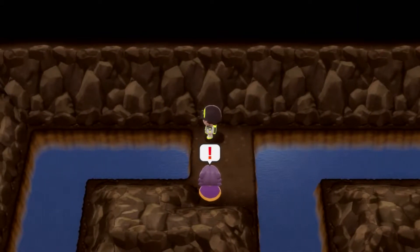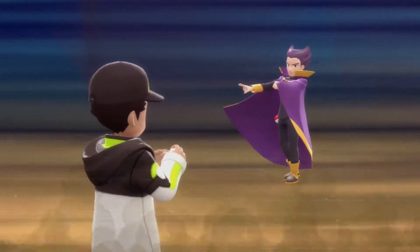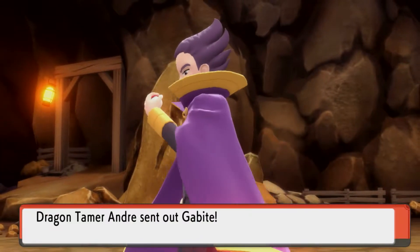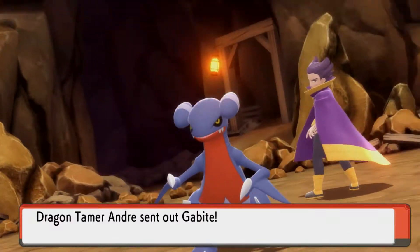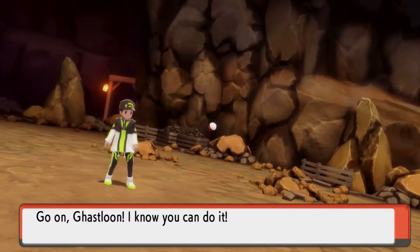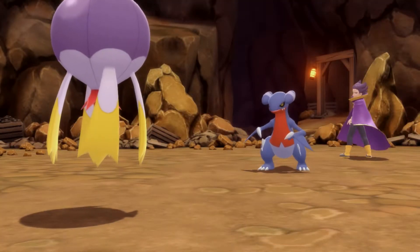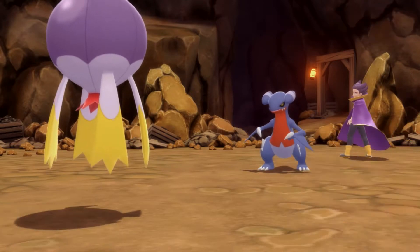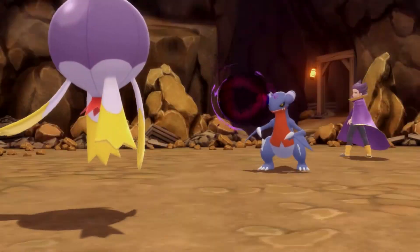There's another required fight here — a dragon trainer. Not anything to write home about. He's got a Gabite, which is obviously evolved from Gible — pretty obvious just from the design and also by the name. It's like you're just in the way. Get out of the way and we're good.